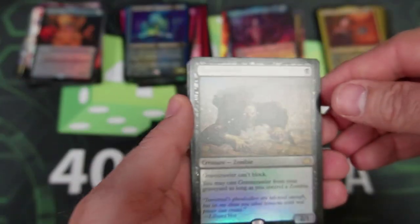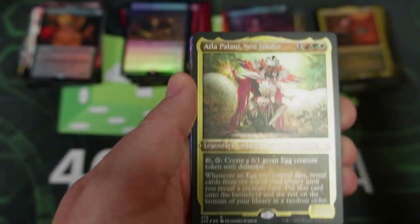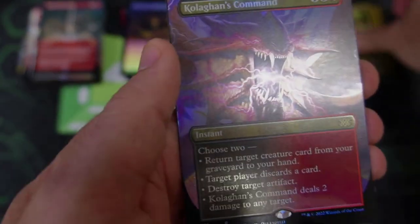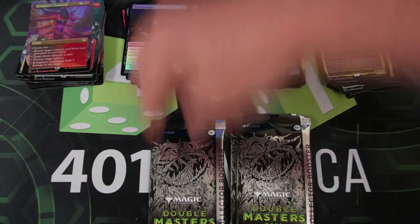We are starting things out with a Gravecrawler. Then we've got Anger of the Gods — that's our full art. Then we've got the Nest Tender as our Etched, and then the Command. Nothing there. Next pack — is this the one that will have the seal in it? Because I'm just going to walk away if we get the seal. I'm just going to be like, yep, that was it, my day has become perfect.